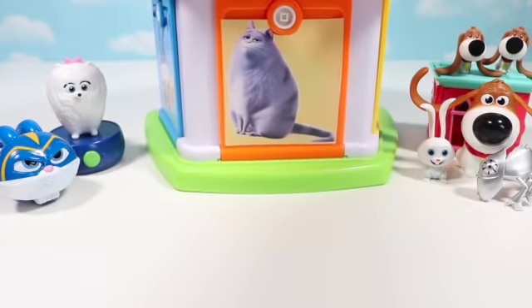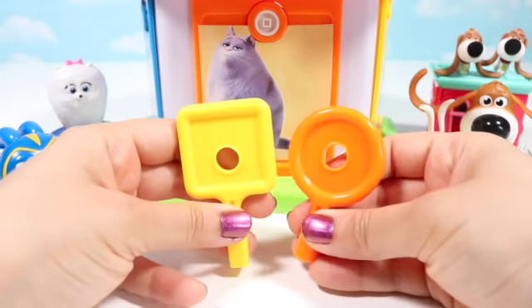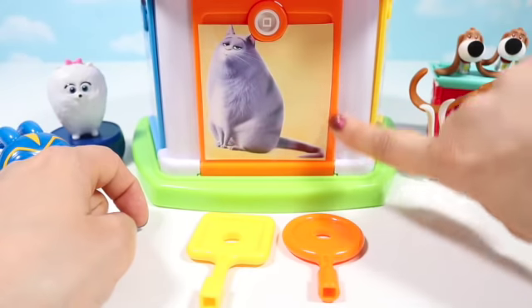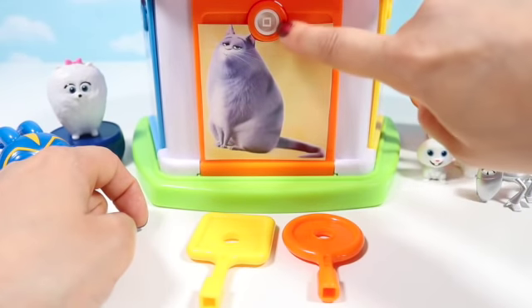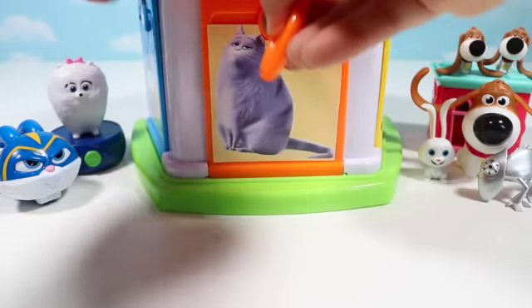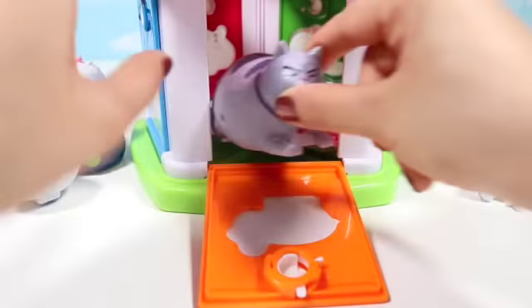The next door is orange and it's our very own Chloe. There's only two keys left: an orange circle and a yellow square. Now Chloe's door is orange and the keyhole is a circle, so it's this one. There's Chloe — her head moves, so fun!